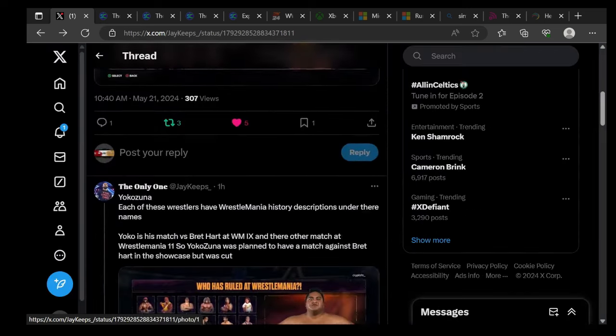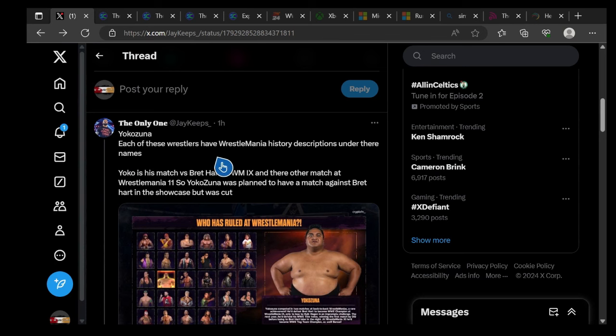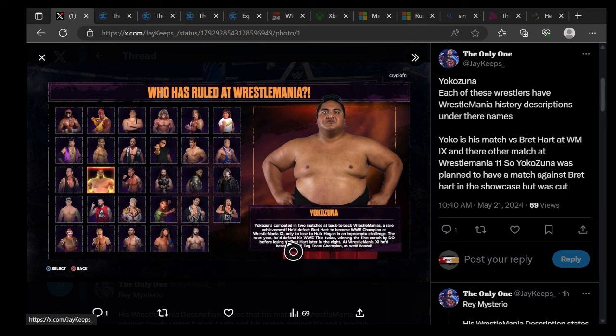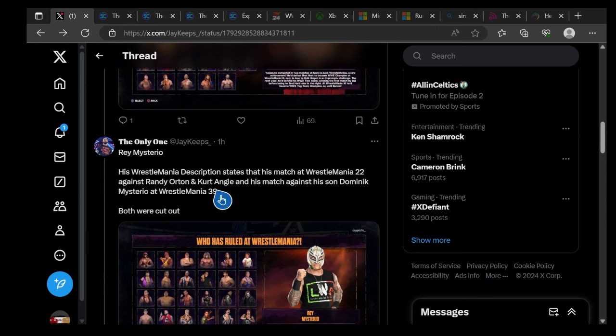WrestleMania 6 — Yokozuna. Each of these wrestlers have wrestling history descriptions. Yokozuna's match versus Bret Hart at WrestleMania 10 and 11 are noted. It was planned to have a match against Bret Hart in showcase but it was cut. Yokozuna competed in two matches at WrestleMania — he defeated Bret Hart to become WWE Champion at WrestleMania 9, only to lose to Hulk Hogan in a flag match the next year.